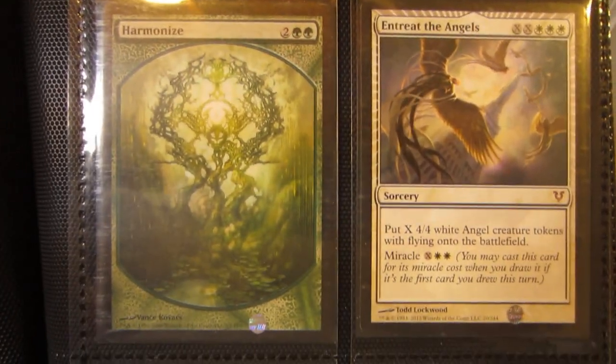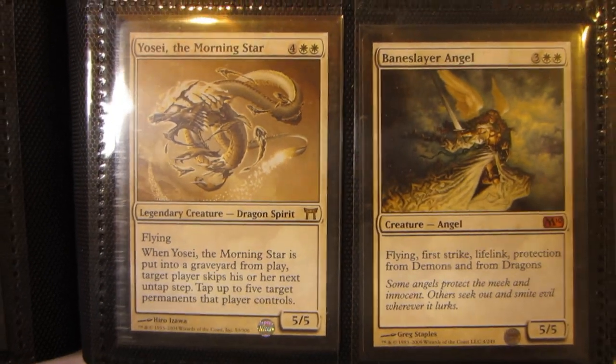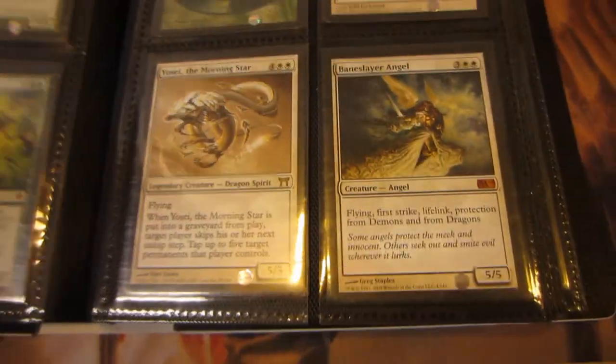Avenger of Zendikar from Worldwake. A Full Art Harmonize, Entreat the Angels, Yosei the Morning Star from Champions of Kamigawa — I pulled him in a pack. Baneslayer Angel from M10.